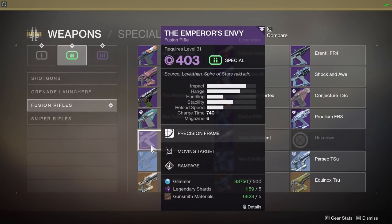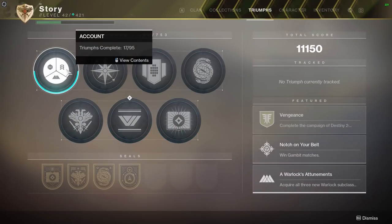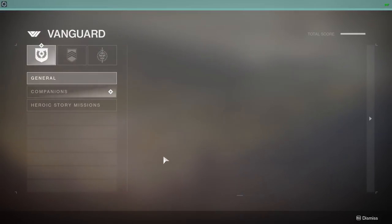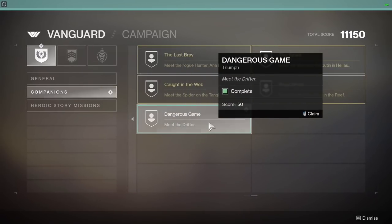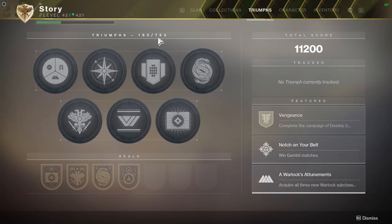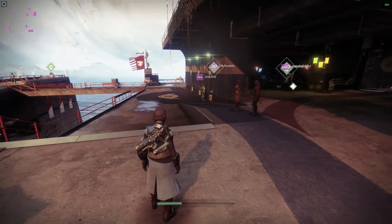Triumphs — this is like things you've done over the seasons. This total point score — I have no idea what it's going towards at the moment. Companions — does this earn me points? Meet the Drifter — that got me some points. Total score — I have 193 out of 753 Triumphs. We're going to be busy for a while, ladies and gentlemen.